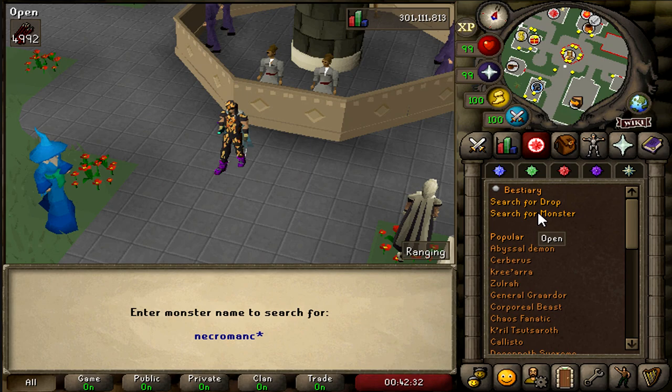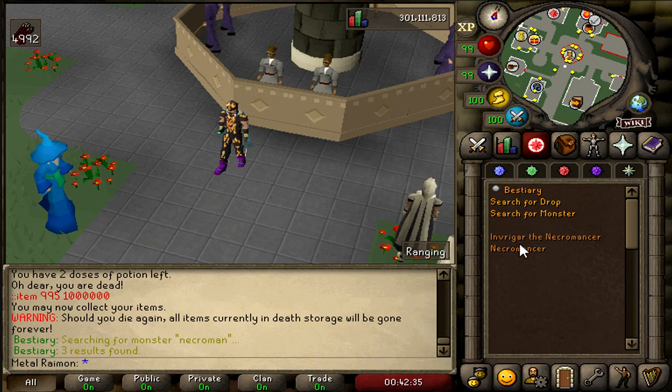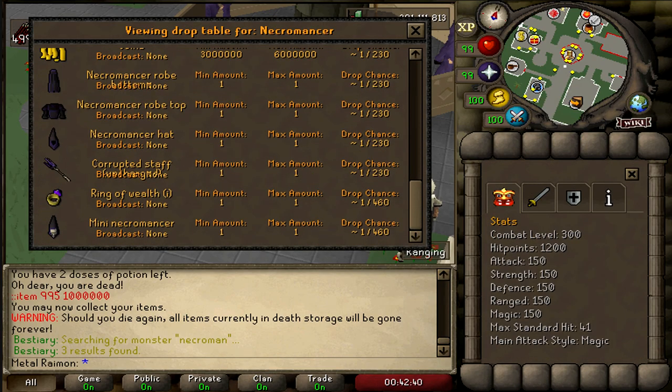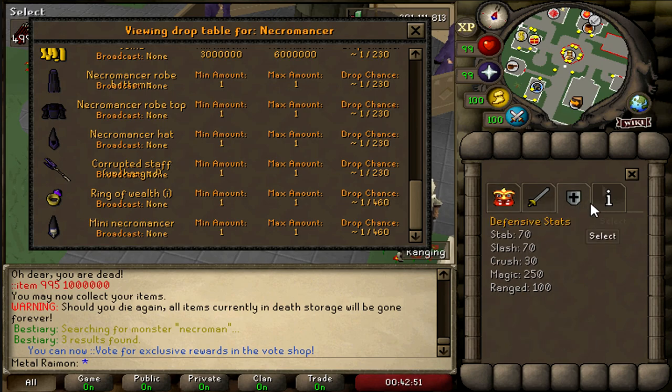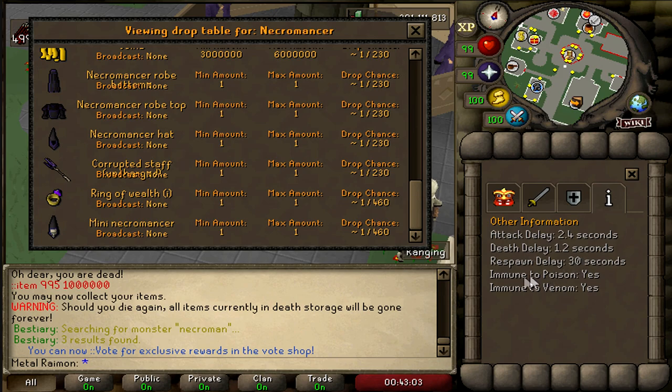But if we go over here to the Bestiary, you can actually look up certain monsters. The Necromancer boss can be looked up — not only does it show you the drop table, it shows you all the information: combat level, hit points, stats, max hit, main attack style, aggressive stats, defensive stats, attack delay, respawn delay, immune to poison or venom. I love that you can just look up the information on any boss. The Necromancer robes are 1 in 230, same with the Corrupted Staff and the mini Necromancer pet.